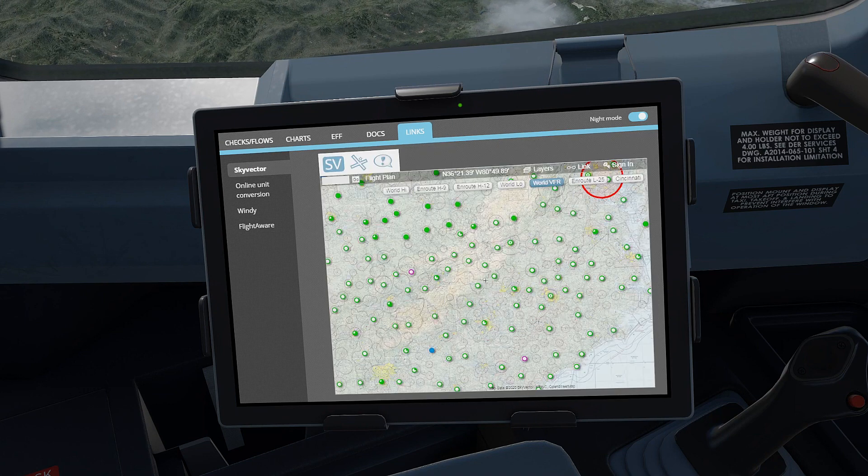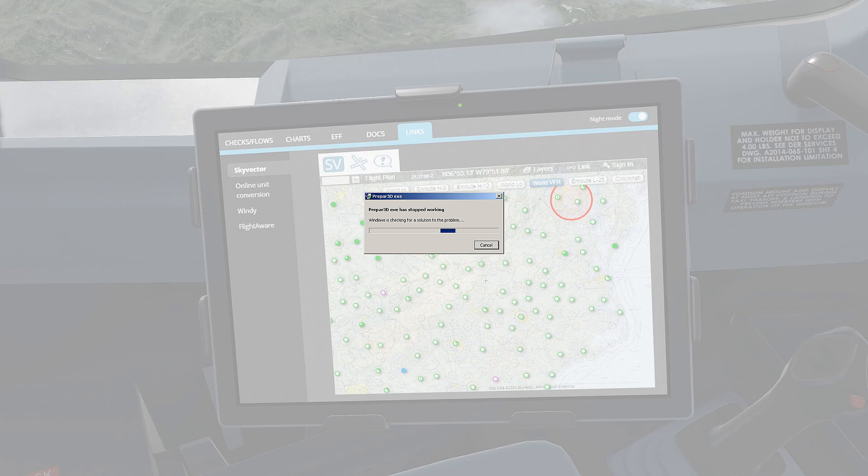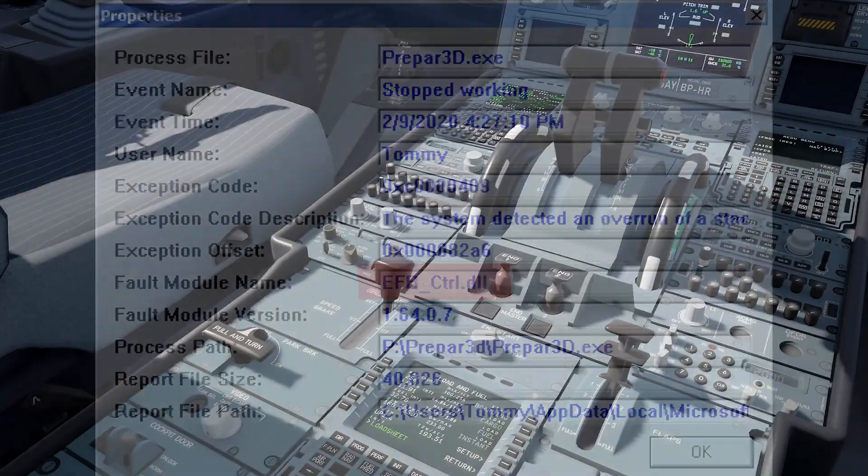Aerosoft's A320 Professional owners should also be familiar with the inclusion of the semi-intelligent co-pilot that can be turned on or off to help with systems or checklists, and the implementation of TrueGlass by TFDI.